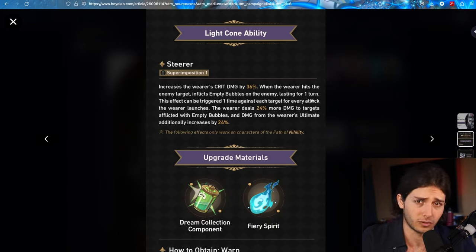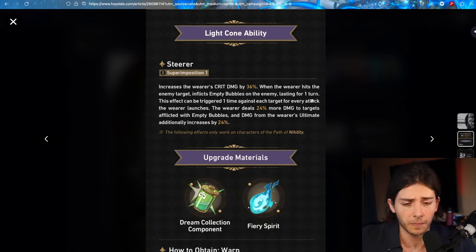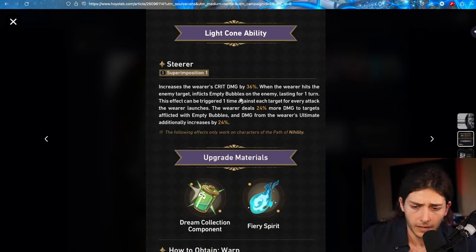Himiko's still good, Welt as a DPS is great, but I guess we'll forget about Welt in this scenario. Actually, talking about Welt — this Light Cone is also going to be good on a couple of other characters if you do want to put it on them.